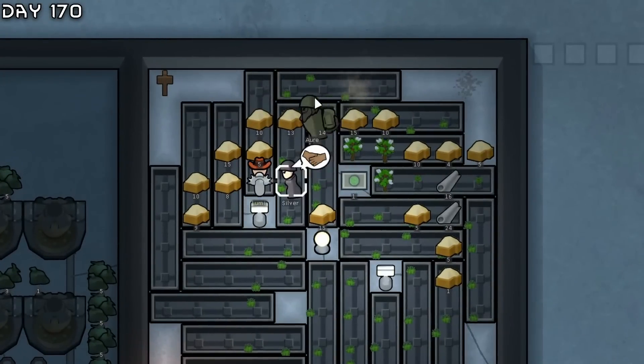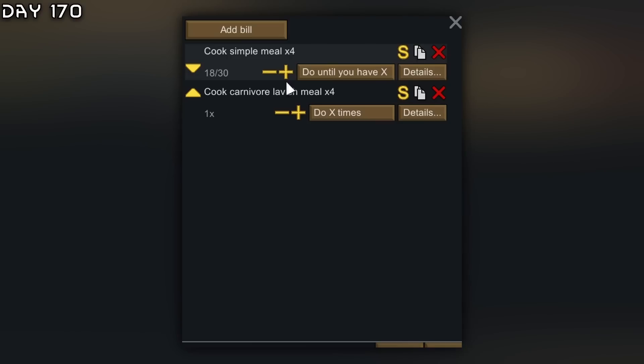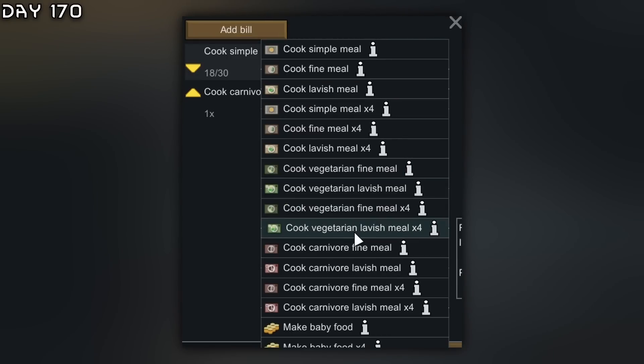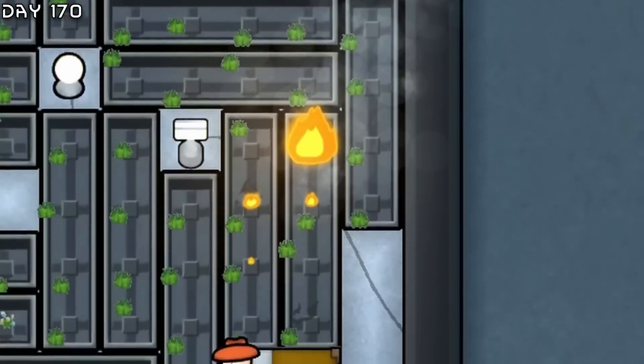Silver is fully healed. Use of work drive - mood is also a very important thing. Maybe I just make lavish meals. I believe you do waste a few food compared to simple meals, but mood is very important.